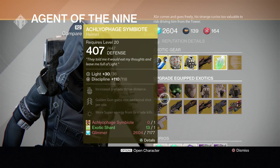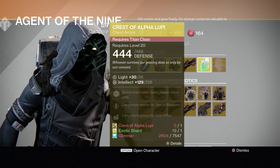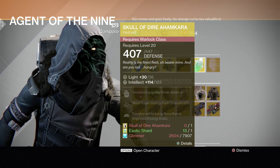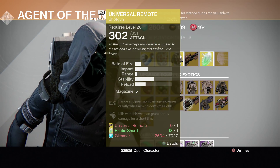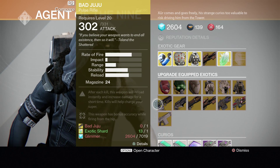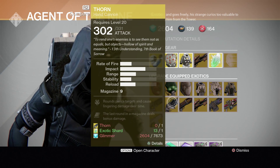He's also selling the Mask of the Third Man and the Skull of Dire Ahamkara. For upgrades he has the Crest of Alpha Lupi chest piece — super good. He's also listing Thunderlord, Universal Remote, Invective, Thorn, Gjallarhorn, and Monte Carlo for upgrades. I might upgrade Thorn, I don't know, maybe.